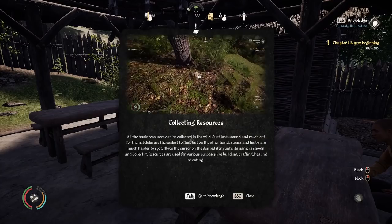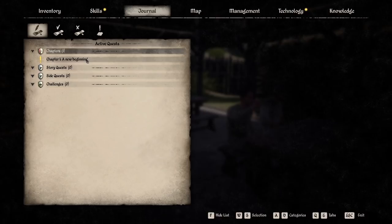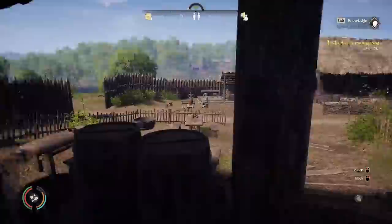Alrighty. Collecting resources — yep, I've already done that. We're going to close that. A new beginning. Press J to open your active quests. The quest actually wants us to go out and craft the stone axe.